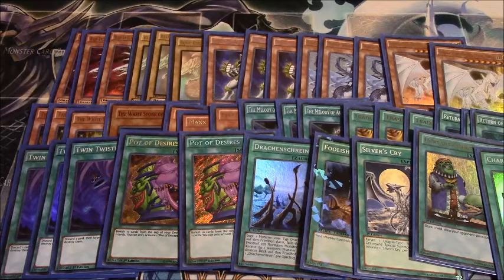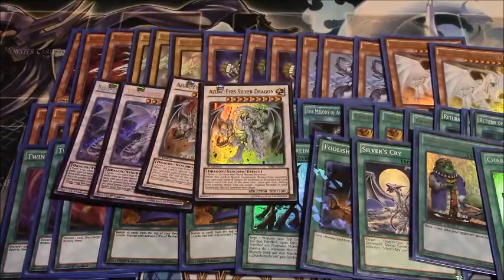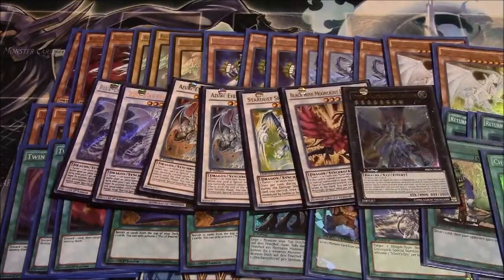For the extra deck I ran two Spirit Dragons, two Azure-Eyes — one can get cut — one Stardust Spark Dragon, one Black Rose Dragon. I didn't run Crystal Wing Dragon as I felt it was entirely unnecessary at this time. When field spells become more prevalent in the format again I'd run Ancient Fairy Dragon and Crystal Wing, but for now I just didn't need it. I wanted the extra slots for XYZ monsters.